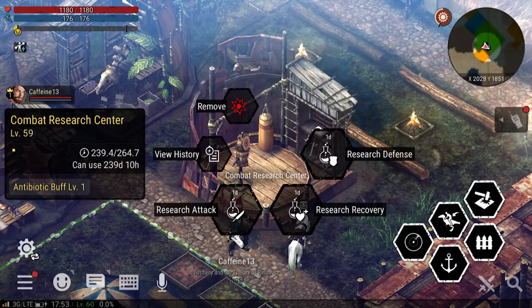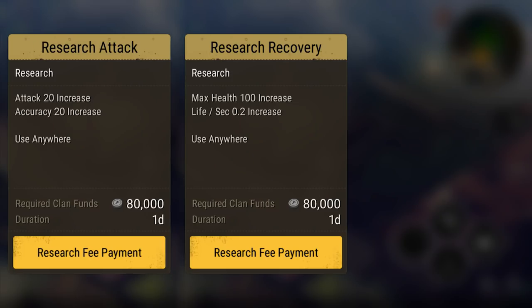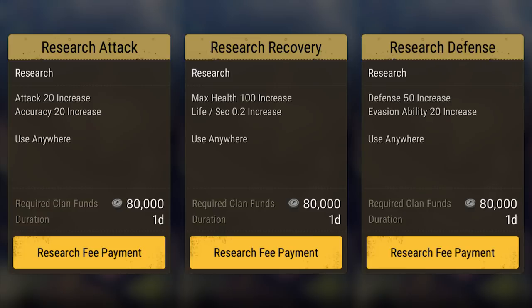At level 13, your clan can build the combat research center. This research center gives very strong buffs in combat like more max health, self healing, and large bonuses to attack, accuracy, defense, and dodging. These are essential for a clan that wants to reach the top on the savage islands.